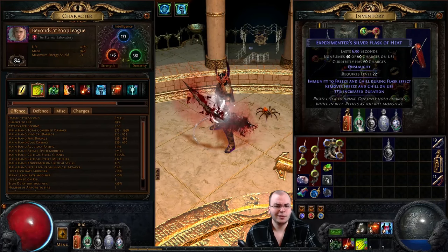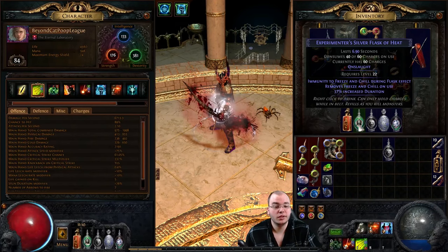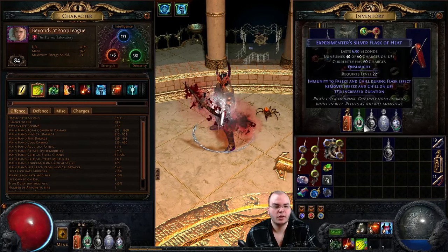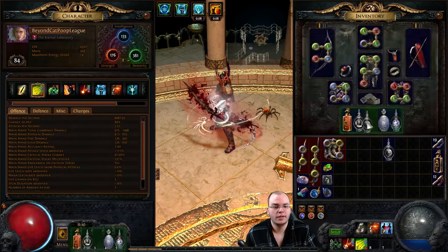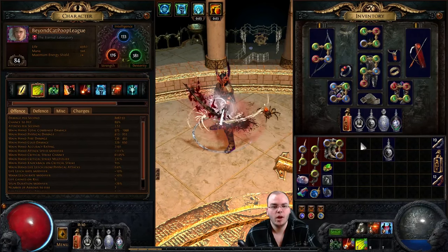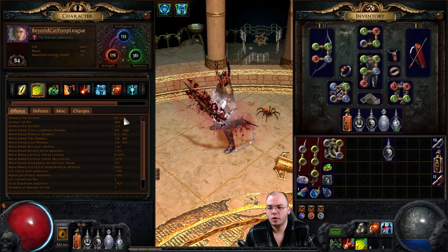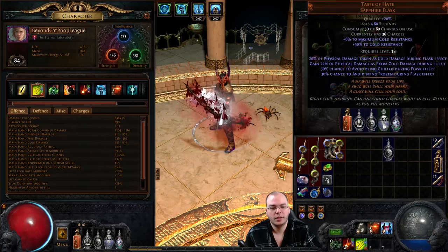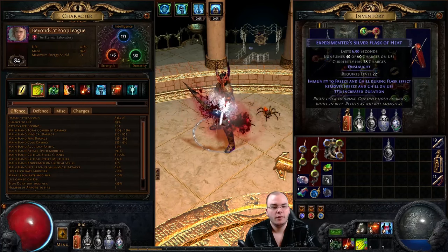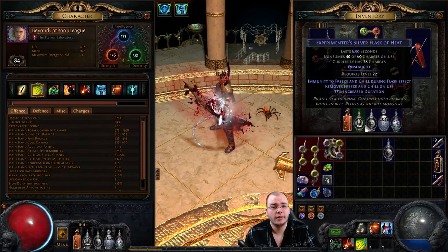The silver flask is a pretty awesome flask - it gives you onslaught, and even without quality it already has an 11-second duration, so 11 seconds of onslaught on a button press is pretty nice. As for damage totals: my tooltip is pretty low currently, but if I pop a Taste of Hate it goes up to 8k; if I pop the diamond flask with it, it goes slightly over 10k; and with frenzy charges and everything I'm closer to 20k DPS.